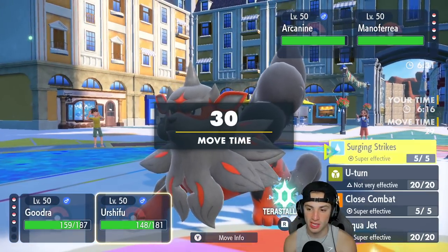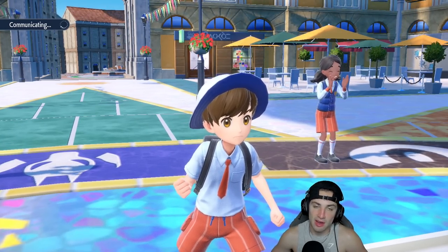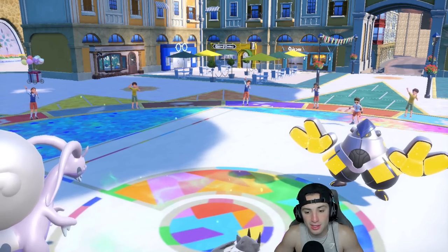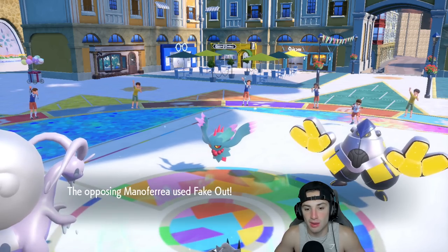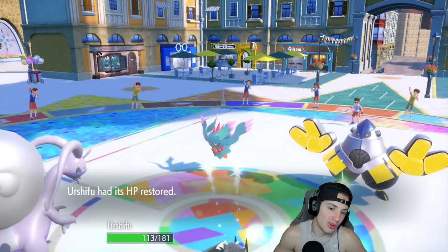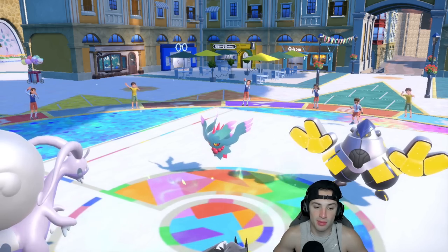I'm going to Choice into Surging Strikes here. If they Fake Out they Fake Out, it's not a big deal — I still have Rillaboom and Sneasler in the back end ready to pop that Grassy Seed, especially late game. They end up withdrawing Arcanine and going back into Fluttermane — a great swap. They're going to Fake Out my Urshifu, so this turn becomes neutral. My Urshifu does outspeed everybody and I don't think they know about the Choice Scarf.